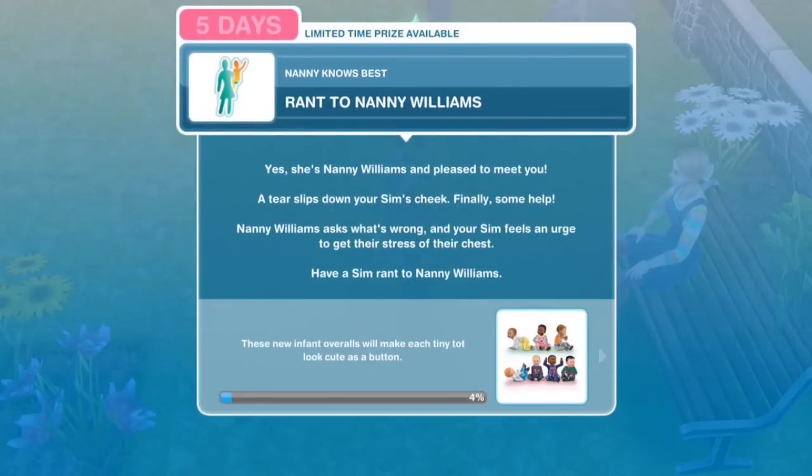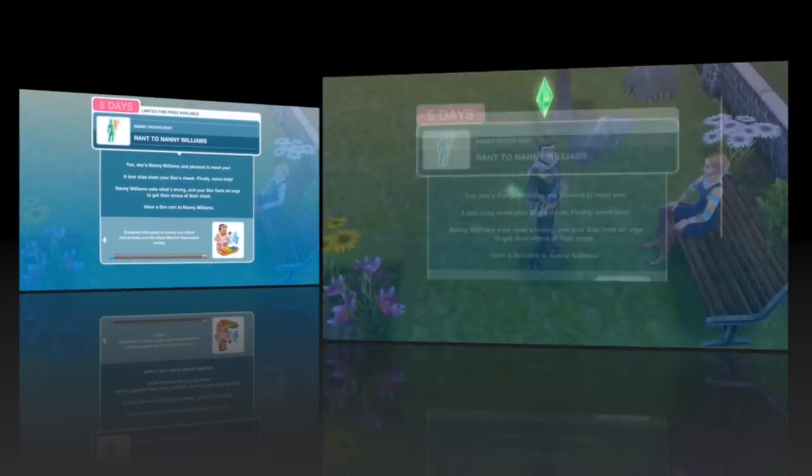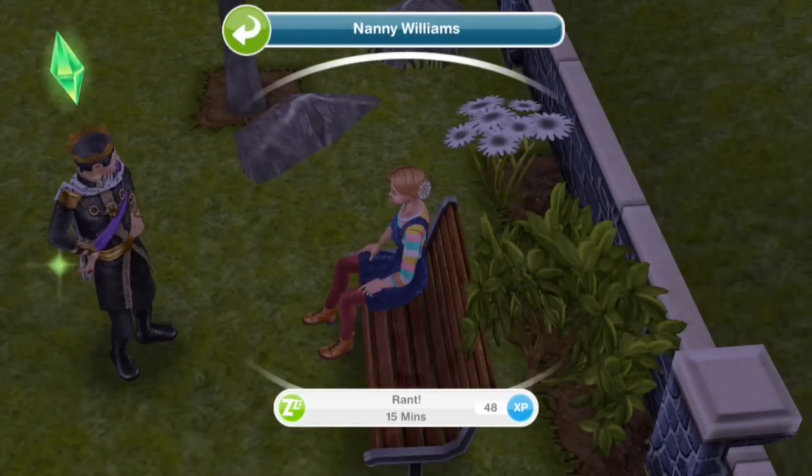Rant to Nanny Williams. She's Nanny Williams — pleased to meet you. A tear slips down your Sim's cheek. Finally, some help. Nanny Williams asks what's wrong, and your Sim feels an urge to get their stress off their chest. Have a Sim rant to Nanny Williams. Rant for 15 minutes.